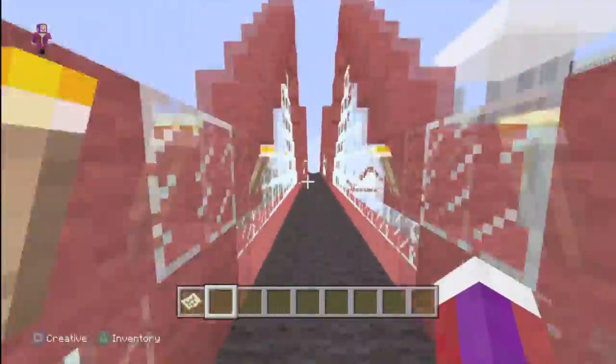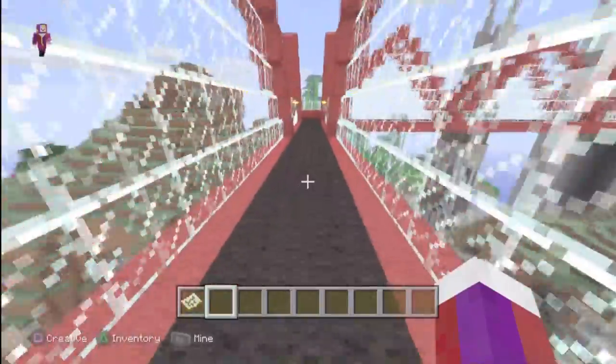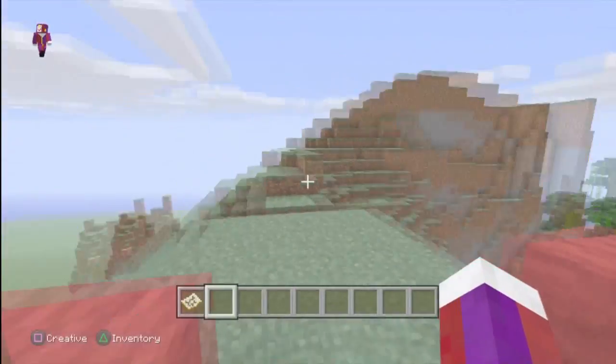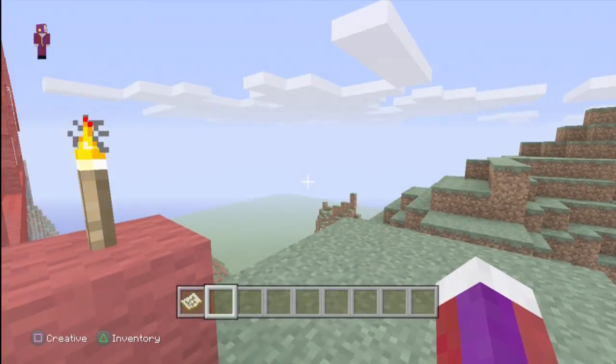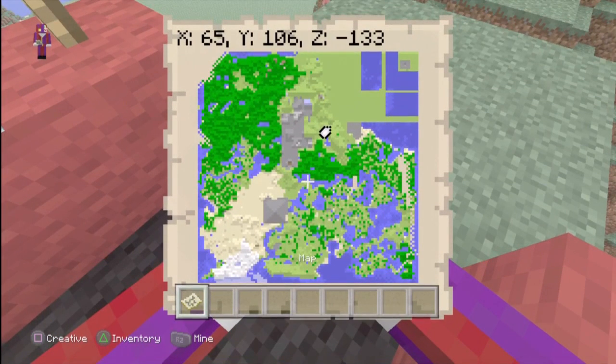Starting over here - this is pretty much just the bridge I started building going all the way over each hill. Cannibal, who I play with a lot, still has to make a house but he's building something way over in the top right corner. I still have to fill in all the water with grass, but that's where he's building his place.